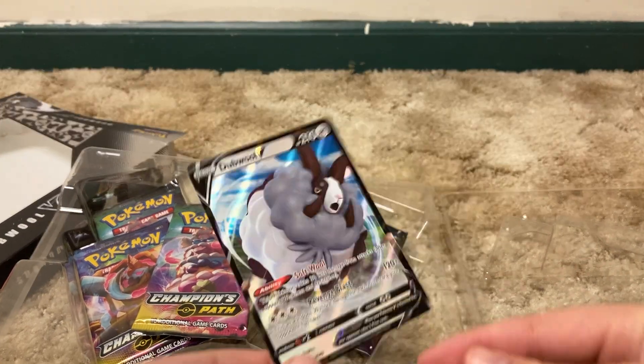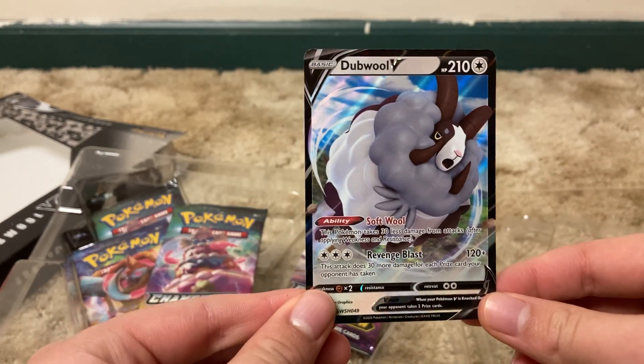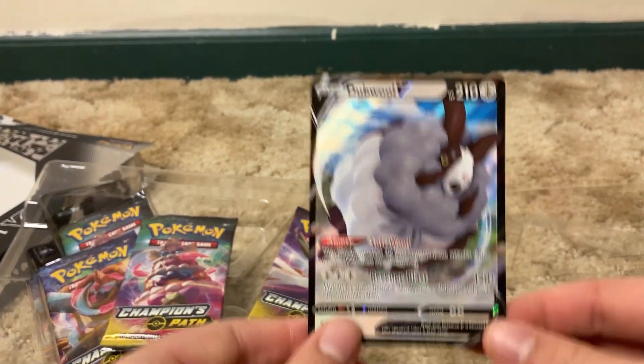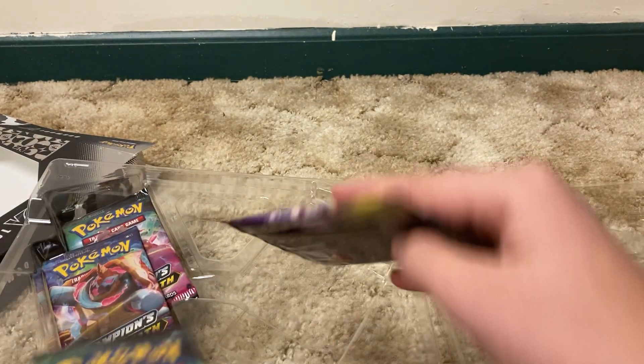I never thought I would be able to open Champion's Path. Here is the small Dubwuf V. How do you say it? I don't know - Dubwuf or Dubool? Dubool V. It's the same exact thing. Now we have four boosters.